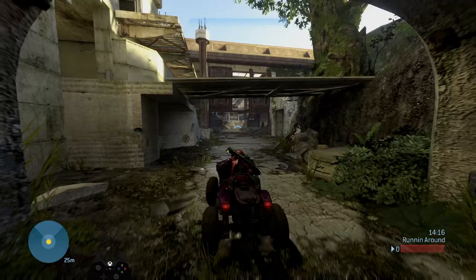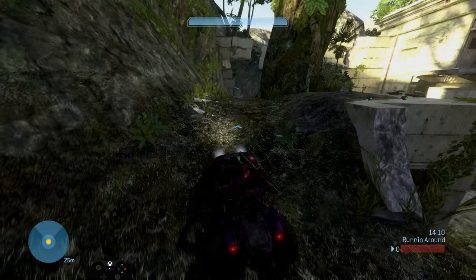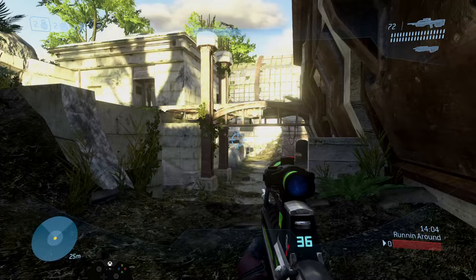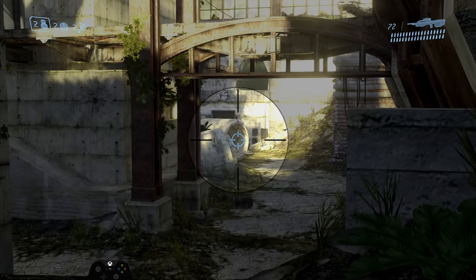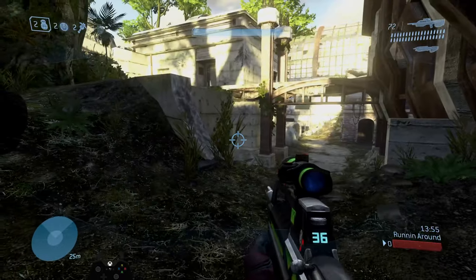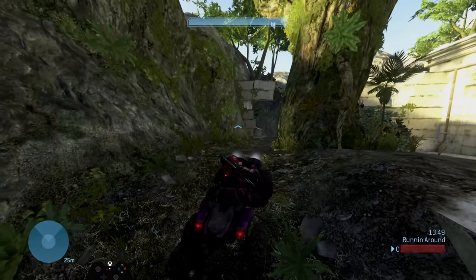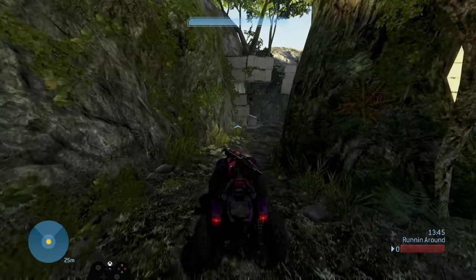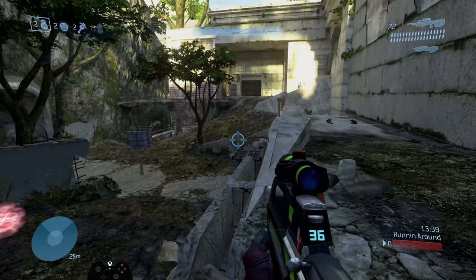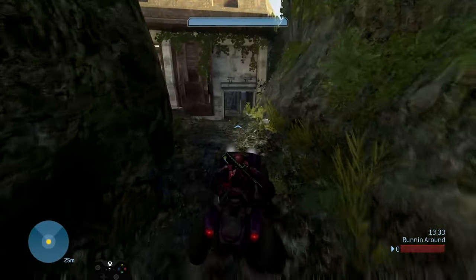I wouldn't really recommend this tunnel strategy — it's a very 50/50 play. You might die, or maybe get lucky and get the over shield, but the over shield isn't even that powerful on this map. What you want to control is the sniper and the camouflage, which are right there in that little tube. If you do send a player to the over shield on the mongoose, going up top here is a better, more unexpected route that's harder to kill.